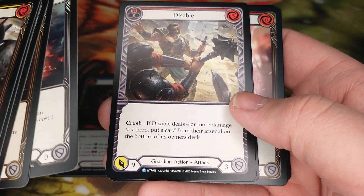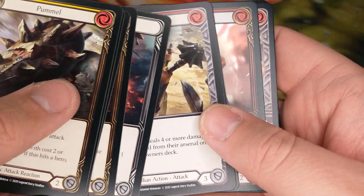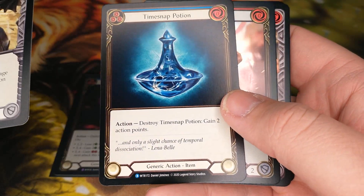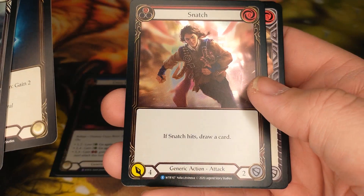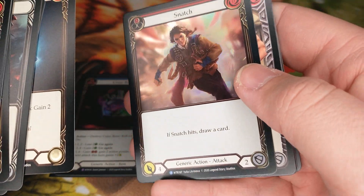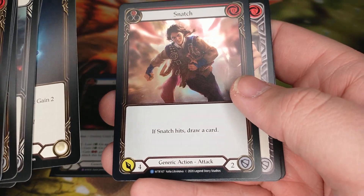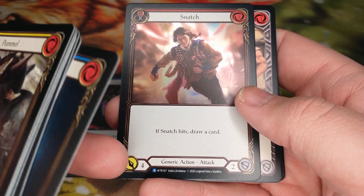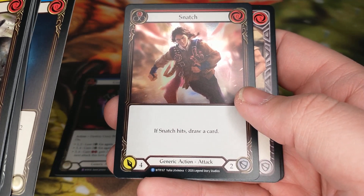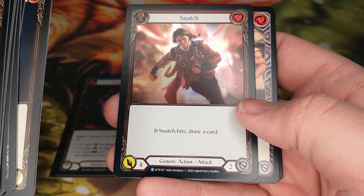Real disable guardian action — not bad. A time snap potion, okay. There we go. Oh, rare foil snatch! It's a generic attack — if it hits, draw cards. This with the four attack, I feel like you've got a good chance of that hitting.